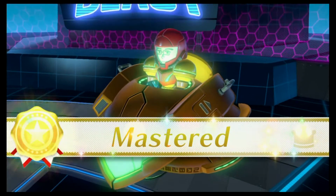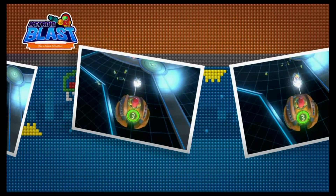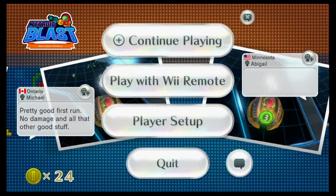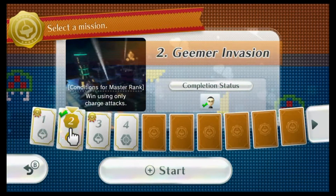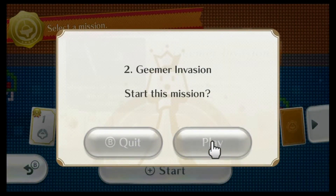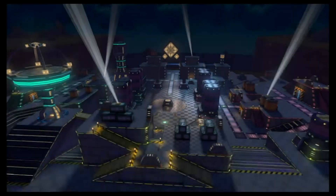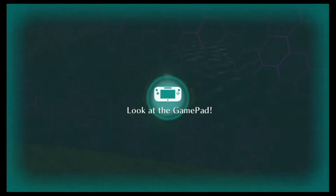That completes that very simple first stage, and you can see there that there are power-ups. You can get those power-ups by breaking the prisms that contain them, and it'll give you wider shots, faster fire rates. There are other types of power-ups — I think there's a shield. And of course, some of those prisms will contain health, in case your health is damaged.